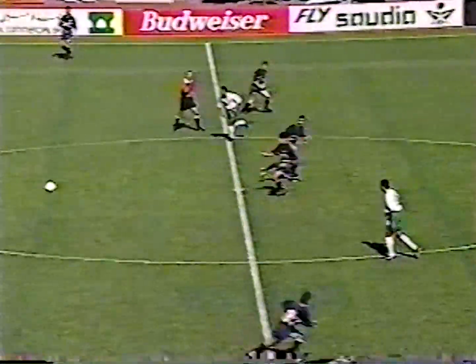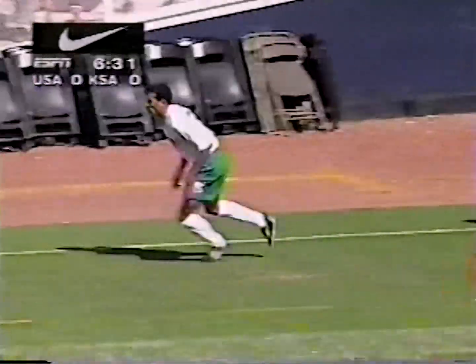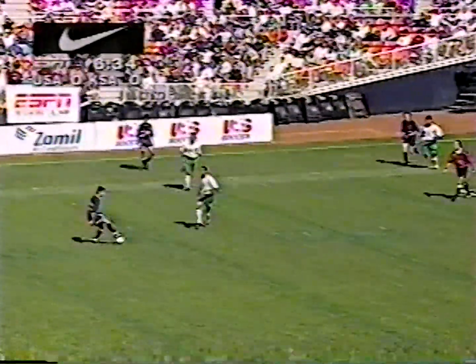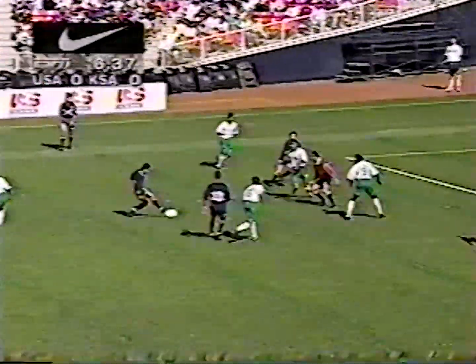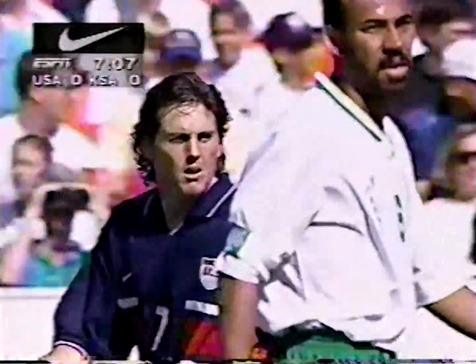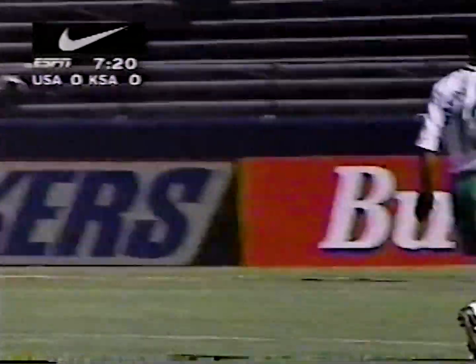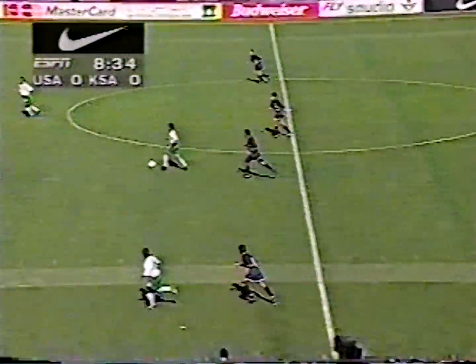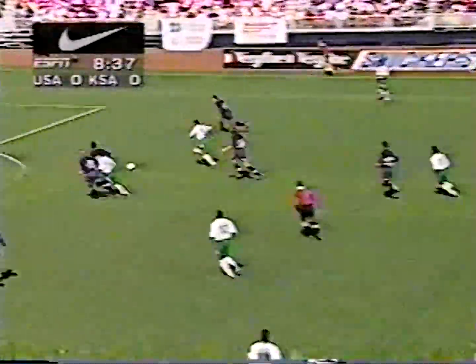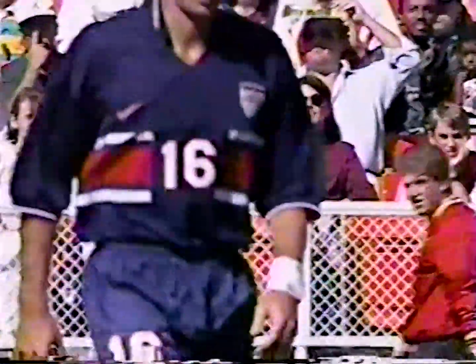Roy Wegerle, number 10, in white for the U.S. Joe Max Moore plays in the Bundesliga's second division in Germany. Tab Ramos — nice piece of skill — pushes it into the box, shot saved. Alcidee with the shot. The end result: Joe Max Moore runs onto a beautifully sent through ball by Tab Ramos, the ball led out to Maui. Friedel runs out, hits the post, and in goes Al Jabber — the Saudis take the lead.